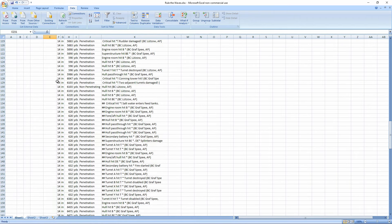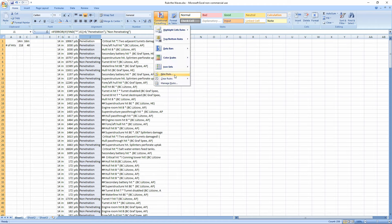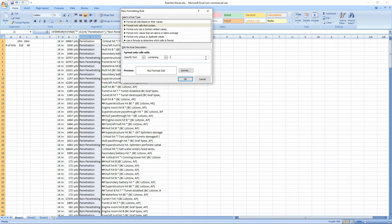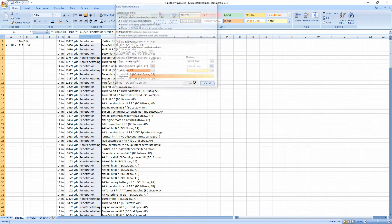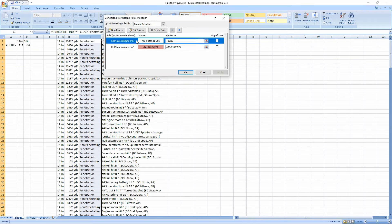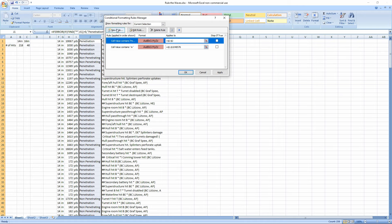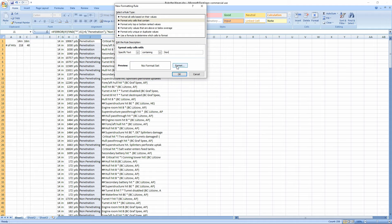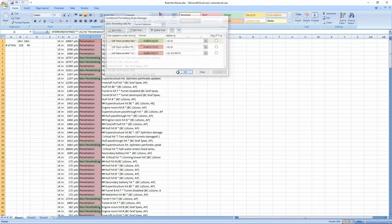Now we know all the penetrating versus non-penetrating hits. One of the things I want to do is look at color coding. Penetration will be red. We'll add a new rule — cells that contain 'non' will be green. Penetration is good and it works appropriately.